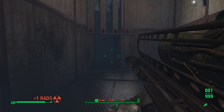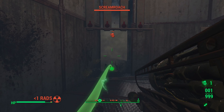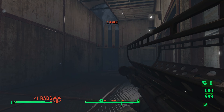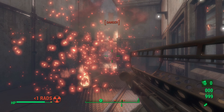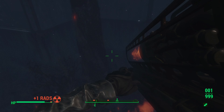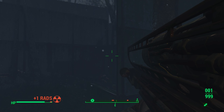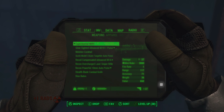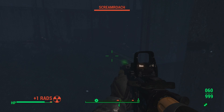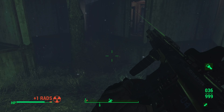Time to use some explosives to clear the pen out. I'm going to use an experimental MIRV Fat Man. I'm having some sound issues. Time to use the MIRV — that should have cleared most of the pen out. Now we're going back to the assault rifle; I'm going to go clear what is left.